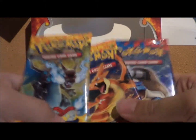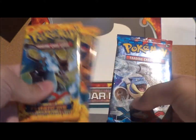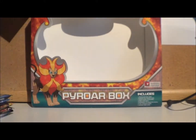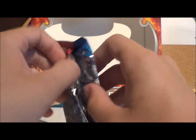We've also got three booster packs: two Flash Fires with Mega Charizard X and Y on the front, and an X and Y Blastoise. I think we are going to start with the Blastoise, because I really like Mega Charizard, so let's have a look.